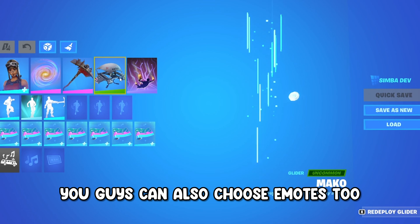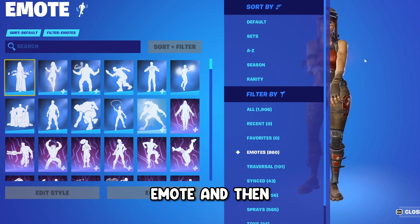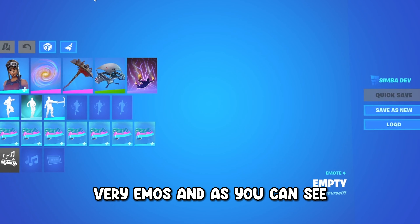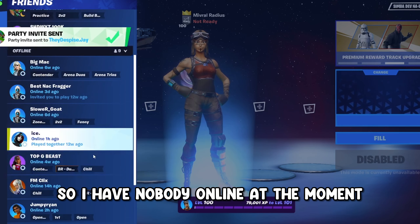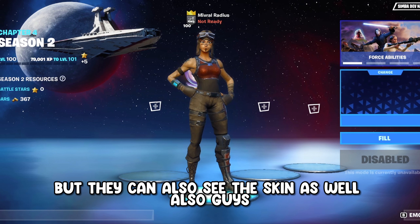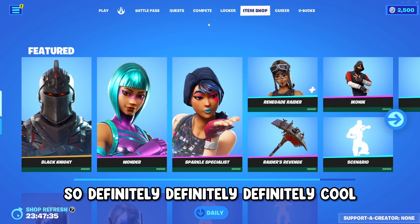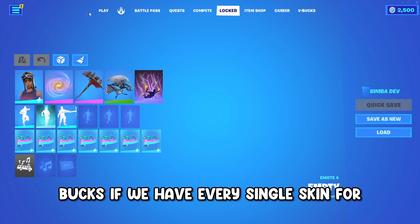You can also choose emotes — you have every single emote in the game unlocked, completely free. There are so many emotes and you have all of them. You can also use Party Patrol with any skin, and other players can see your skin too. As you can see, there's also a custom item shop with super rare cosmetics: Renegade Raider, Iconic, Sparkle Specialist, The Wonder, and special emotes. We also have 2500 V-Bucks for free — though there's really no need since every skin is already unlocked.